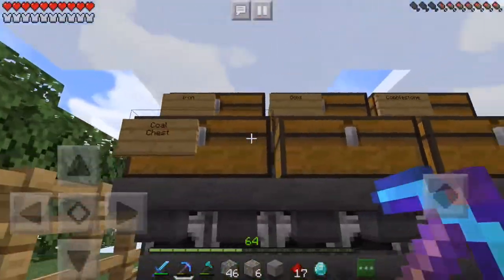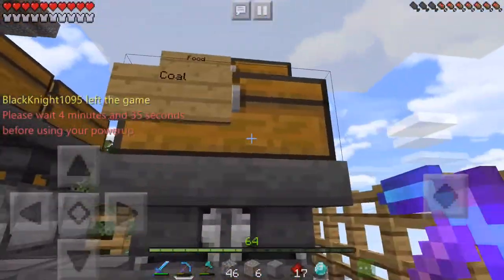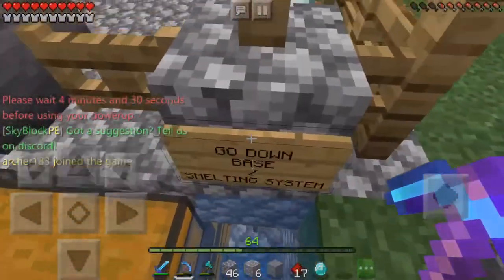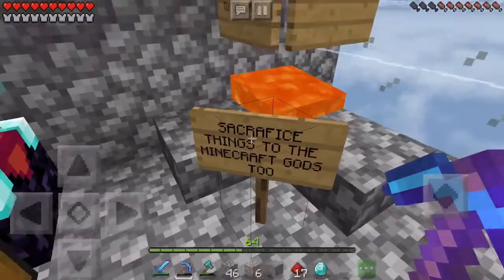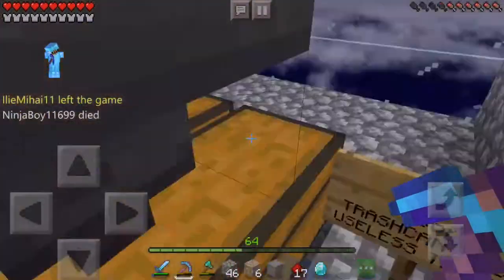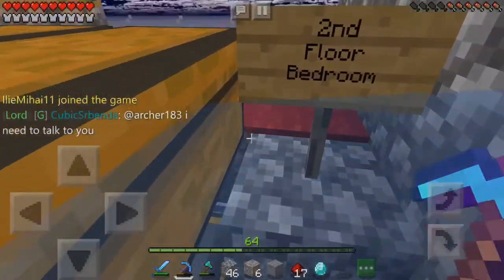Just jump down here — here's my super smelter thing, I cannot live without it. This is another section: the food one. And here is the base, the third floor — I'll give you a while to read it.